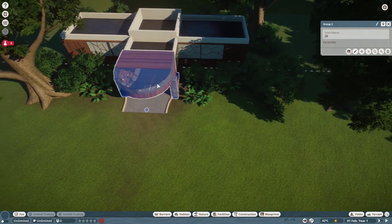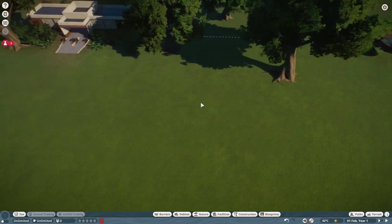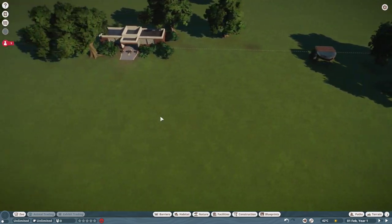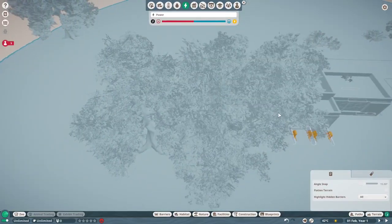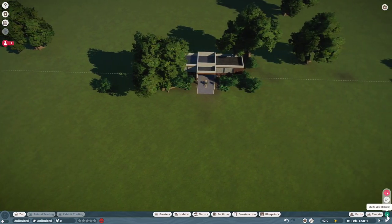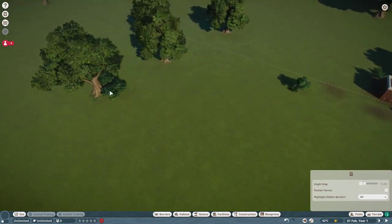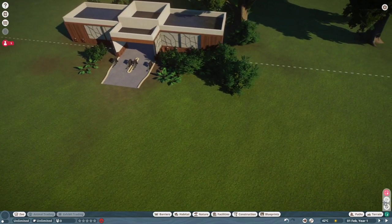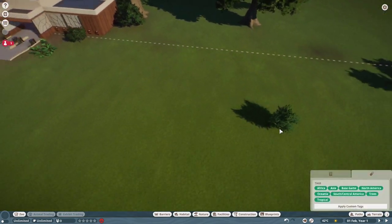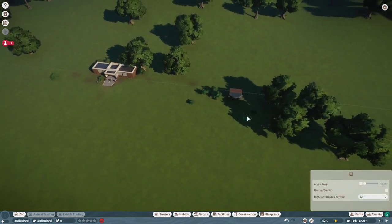First thing we need to do is move the entrance — it's movable in franchise mode. Don't delete it because it will cost us money, just place it aside. Same with the trees — move them away, don't delete them or they will cost you money. If you want to select multiple things, click the multi-select button and drag to select a group of items to move. That's much easier than doing it individually.